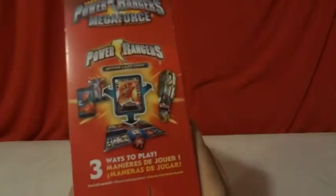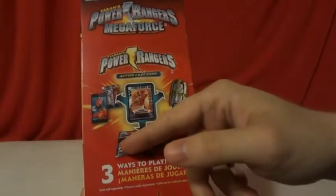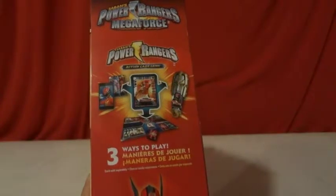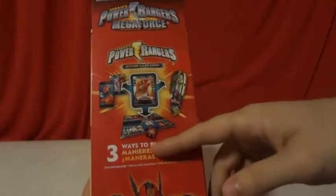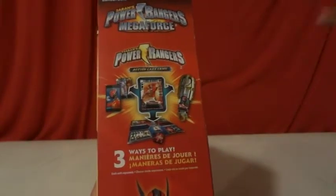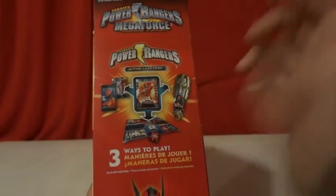Other side of the box. Yes, there's three ways to play. You could just scan them with your phone to watch a short little video and get a little battle thing going. You could play it on the card game mat. Or you could just put it in the Go Say Great — the Go Say Morpher.